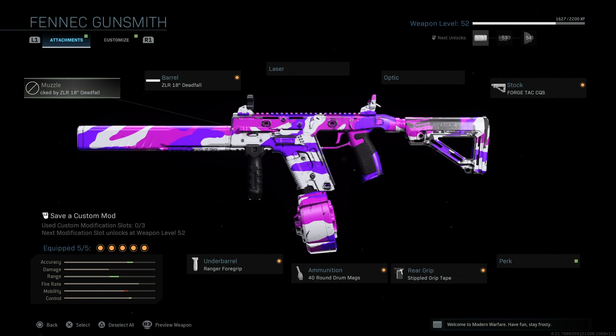This is the class setup that I will be running in this video — I really like it. Basically, if you didn't already know, the Vector has the fastest fire rate in the entire game, considerably higher than any other gun. You'd think that would cause it to have higher recoil, but it's actually not that bad. The two downfalls are: one, its range is absolute dog shit, and two, it only has 25 bullets in a magazine.